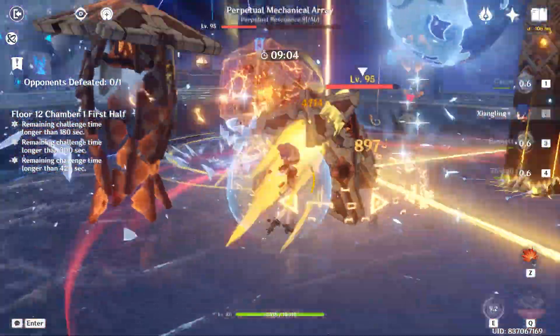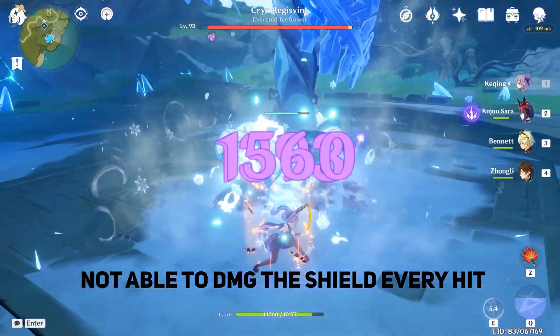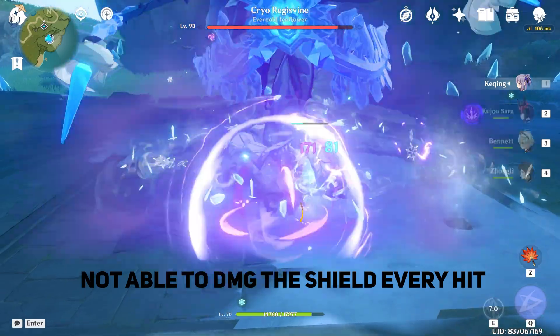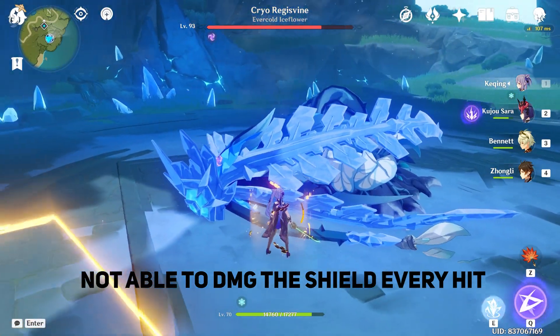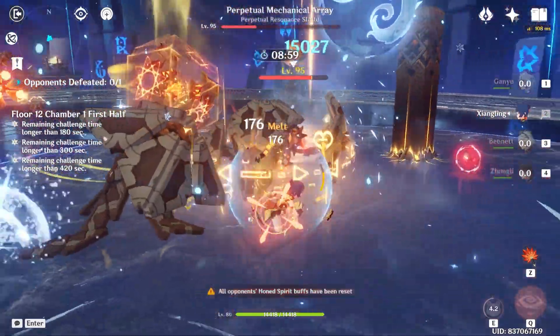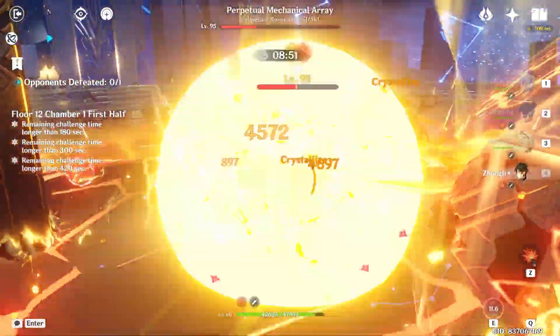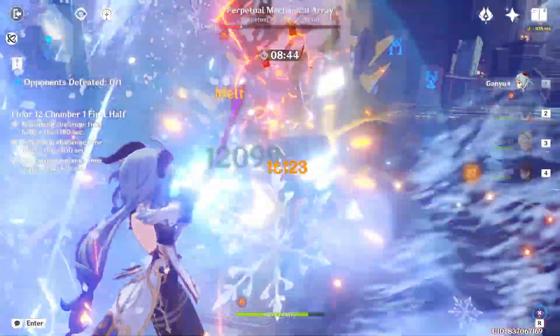As for why you shouldn't build EM sand on all reaction-based characters or even most characters in general, it's because of something called ICD. This basically means a certain character or kit is prevented from reacting within a certain time frame or within a number of hits, making EM sand objectively bad because their EM isn't utilized with all attacks — traded away for those EM stats. Characters like Childe only vape for his first burst hit, and he also resets his ICD with his normal attacks while applying a ton of hydro, which isn't a reaction anyway. Characters like Yoimiya also have standard ICD on her pyro-infused attacks and won't benefit from the attack gain you'd lose by switching to EM sand. Anything related to ICD, such as an ICD table or videos about ICD, will be linked in the description.